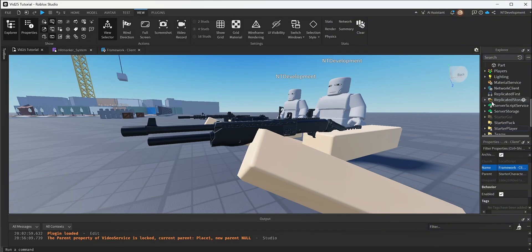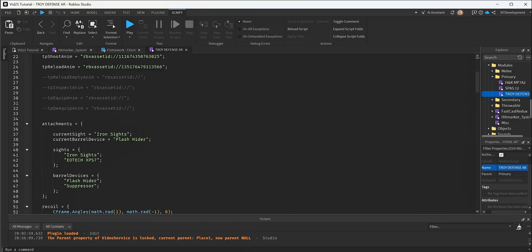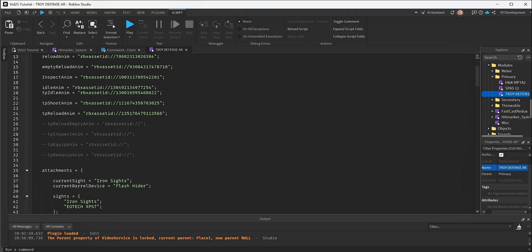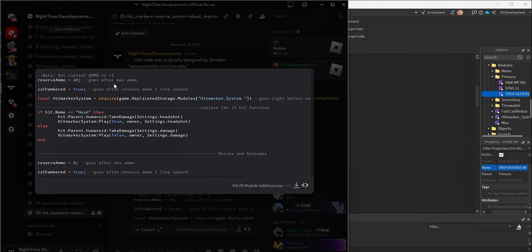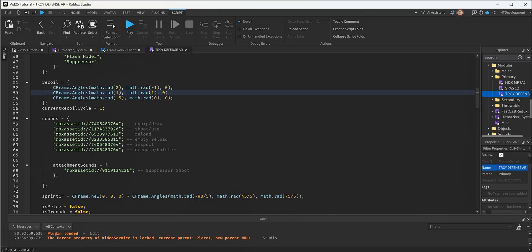We're going to start with the main weapon — I'll use the Troy Defense AR for demonstration, but you'll have to do this process to every single shooting weapon you have, as well as knives and grenades in specific spots I'll explain later. In the Discord server I left notes on how and where the lines go. The top half is for everything that shoots — rifles, pistols, shotguns. First, note: set current ammo to plus one. I'm adding a function where you can chamber a round, so if you have a full mag of 30 you can chamber one more, making it 31.